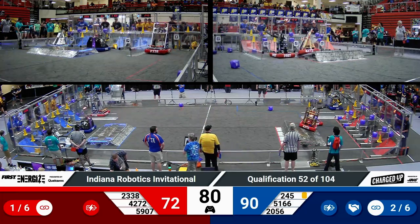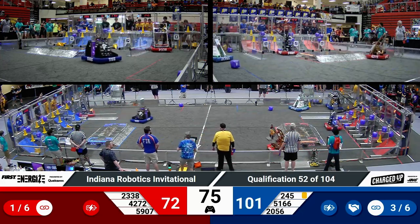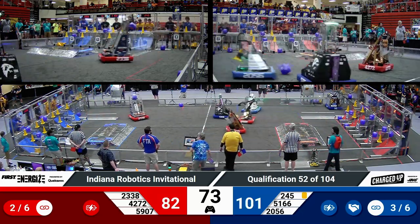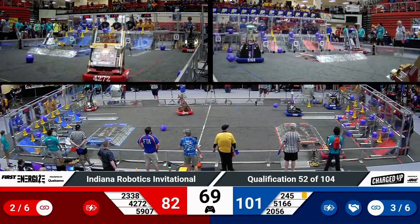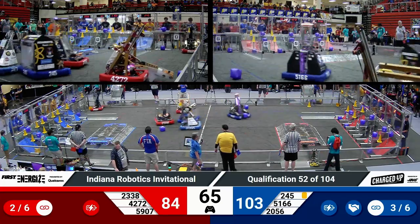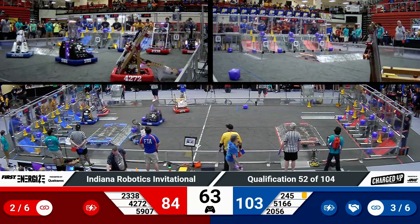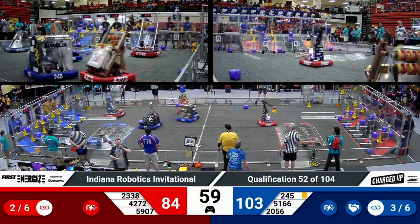Two blue robots coming to score — OP with a cube, Fabricators with a cone, both scoring at the middle level. Here comes OP once again with another cone; they put that at the lowest level. 64 seconds to go. Advantage blue by just under 20 points.